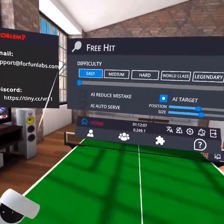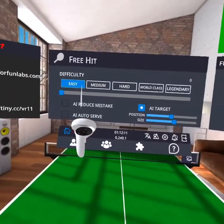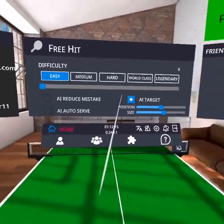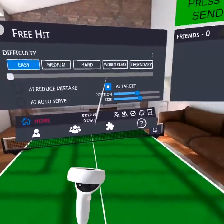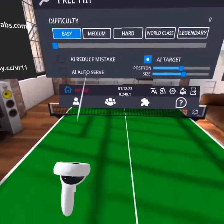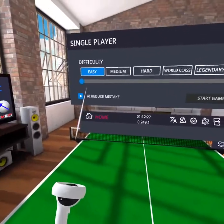Now this is free hit. This part is the difficulties — you got easy, medium, hard, world class, and legendary. You also got AI reduce mistake, AI target position, size, and AI auto serve. And that's in the single player department.